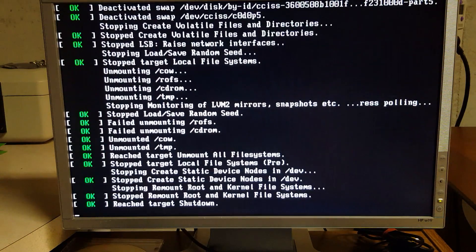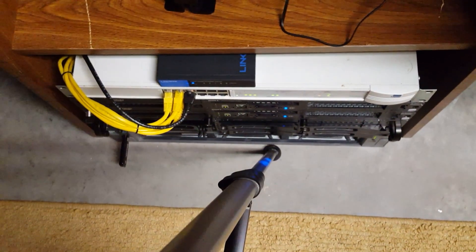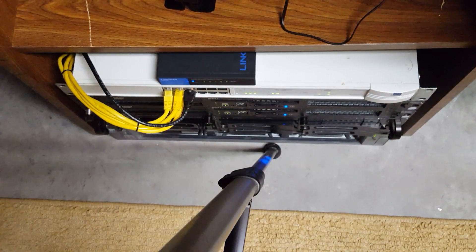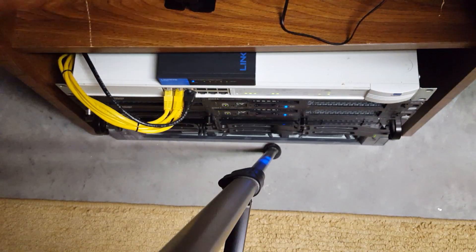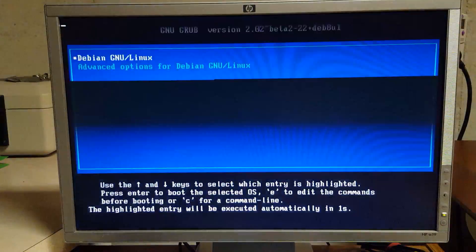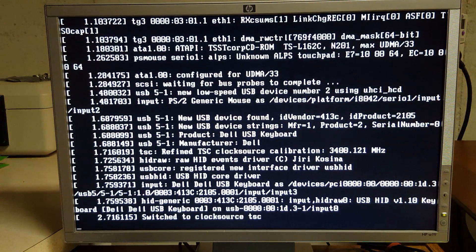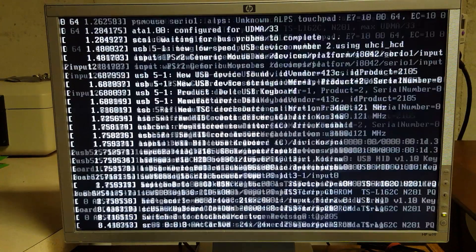Installation is done. Go to the computer and unplug the USB stick, then let the system reboot. MineOS is now booting up on its own.